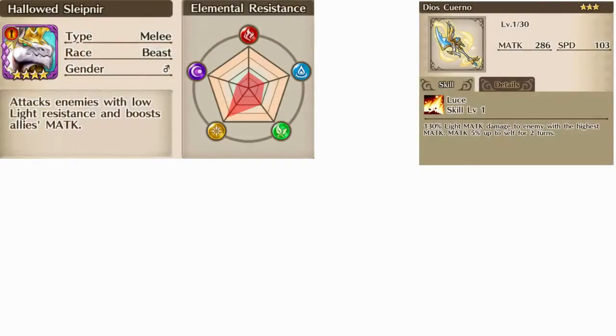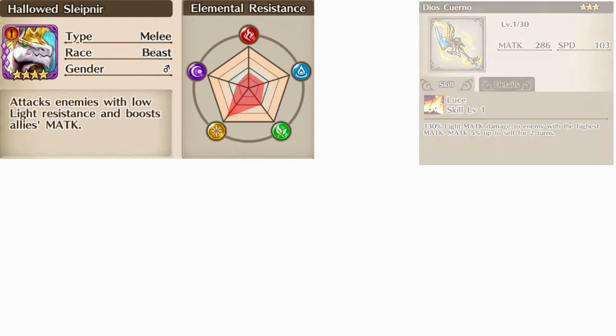With Sleipner specific tokens, you're able to purchase the item Dios Cuerno, which deals light magic attack damage to the unit with the highest magic attack while giving the wielder a magic attack buff for 2 times. One thing I like about this item is the emphasis on magic attack damage as well as its ability to target the highest magic attack unit, generally the mage mid-row. One thing I don't really like about this item is the secondary stat speed — if it was magic defense or HP it would be much more powerful — but given that not many mage units have items like this, it's not a bad choice.